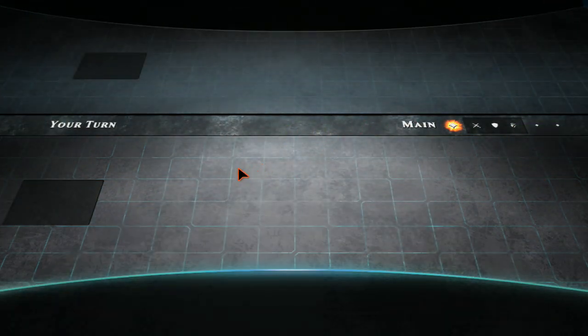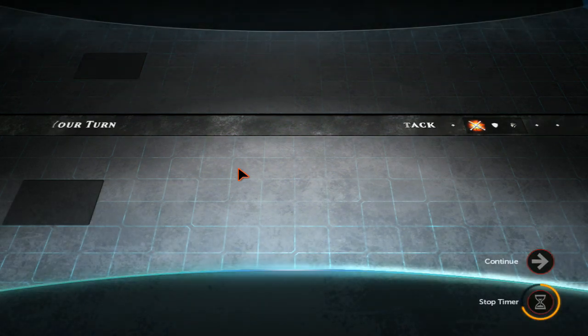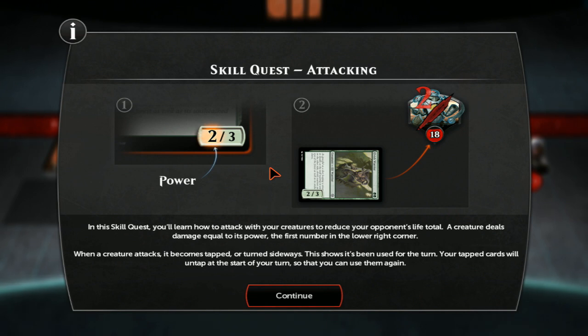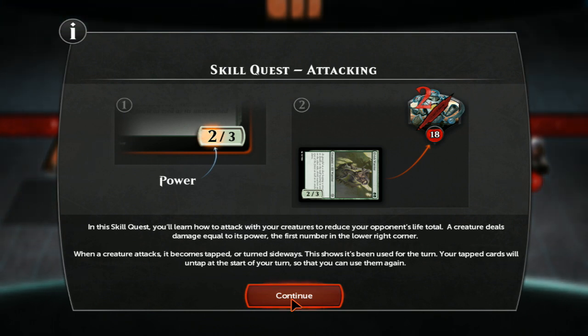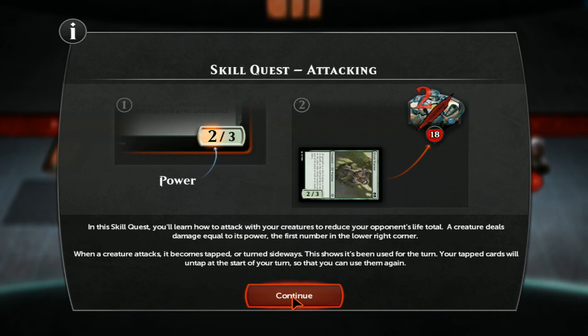Okay, that was an easy skill quest — they're teaching me the game, which is pretty cool. This looks amazing. In this skill quest, you'll learn how to attack with your creatures to reduce your opponent's life total. A creature deals damage equal to its power, the first number in the lower right corner. When a creature attacks, it becomes tapped, or turns sideways — this shows it's been used for the turn.